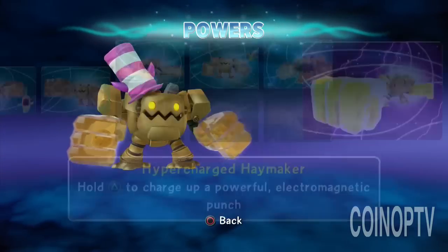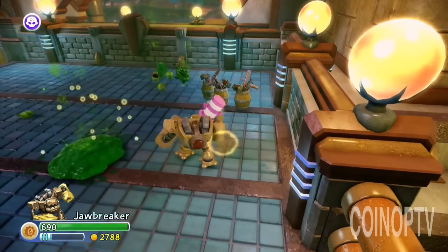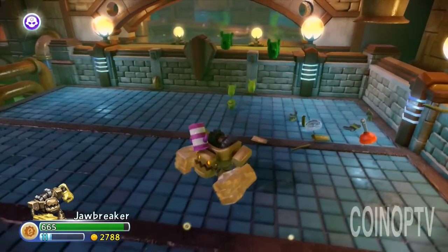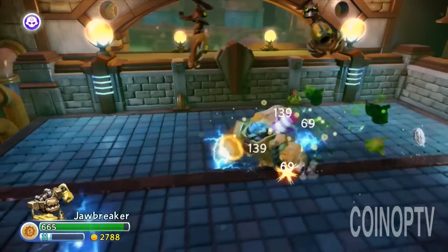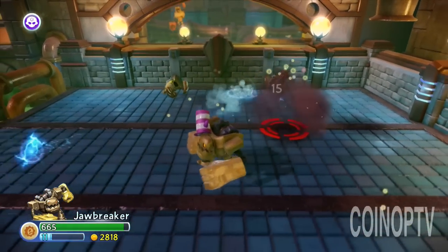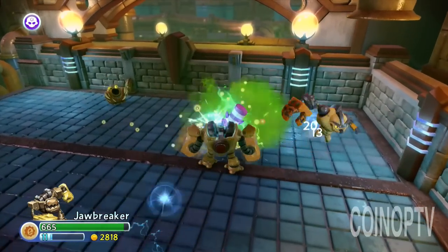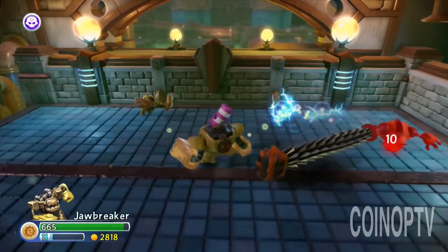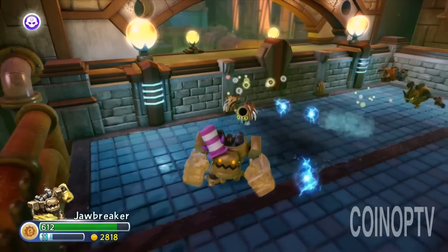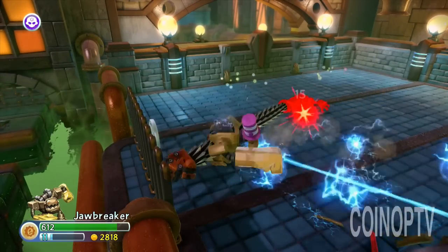I'm right about to get attacked by some enemies, so it's game time. You're about to go down, chompies. Here's the first attack — you can just kind of button mash away with his fists. You'll see my electronic pulses popping out there. Let me do the ground pound sort of... there we go. That shoots out a little smash to the ground — you can see you gotta be up close to the villains for that one, so that's the least useful.